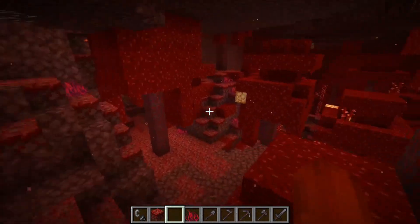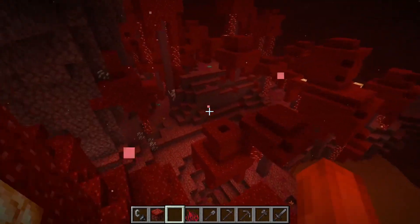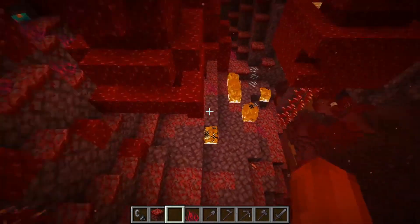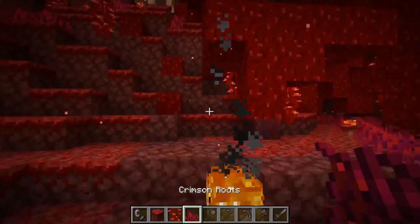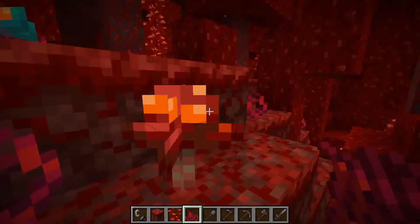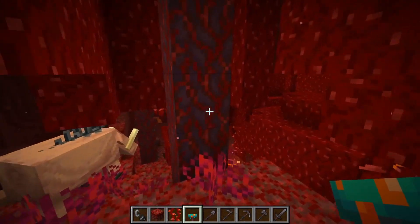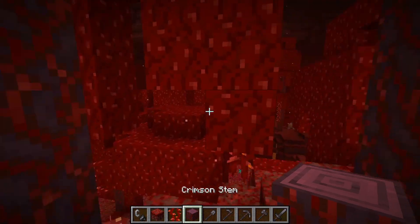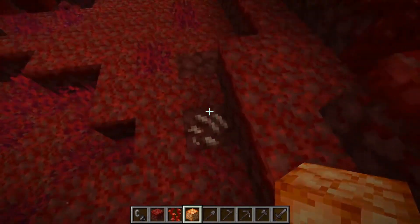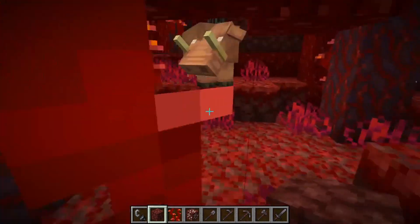Getting your first look at this biome: in the crimson forest you can find weeping vines, nether wart blocks, crimson roots, crimson fungi, and you can even find warped fungi from the other biome — more rare than crimson fungi but still findable. You can also find crimson stems, shroom lights, nether quartz, nylium, and netherrack.